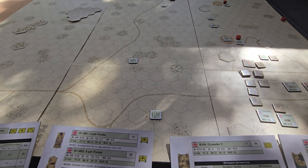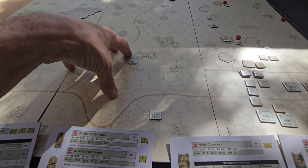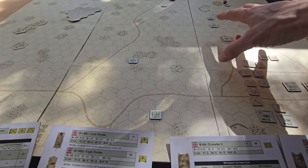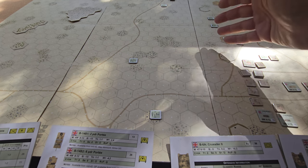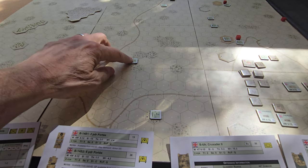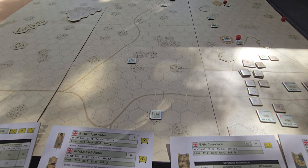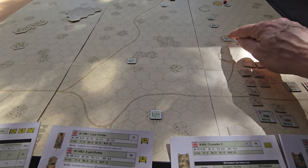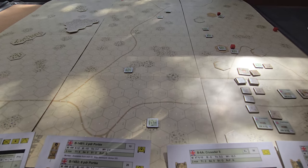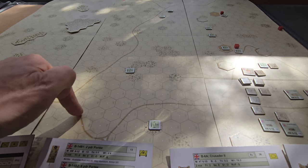With all those Panzerwagons and half-tracks coming on board at relatively high speed — infantry on board ready to dismount — we need to work out mortar protection and what overwatch the tank MGs can provide once they take up position. My thinking for the defense is that the Germans need to capture both hills and exit nine units off the map. The fastest exit route is the track or road, depending on road conditions.